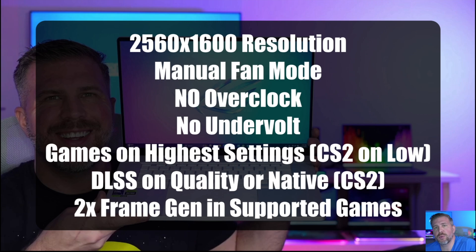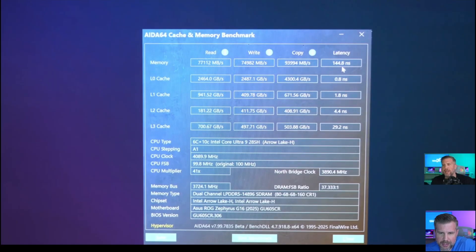Expedition 33 was tested with and without Frame Gen as that game recently got Frame Gen support. For the RAM speed test, we got 77,000 for read, 75,000 for write, and about 94,000 for copy — the copy is quite good. Latency is at approximately 145 nanoseconds, which is not that great. Read and write are slightly above average, but the copy is well above average. Overall, this RAM will get the job done but it's not as fast as it could be.